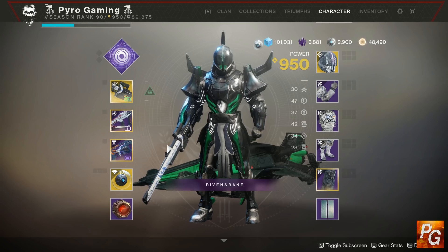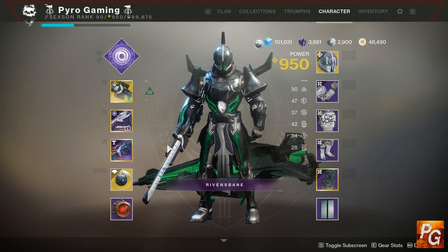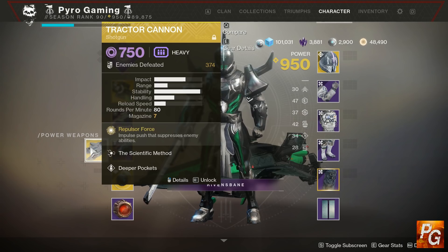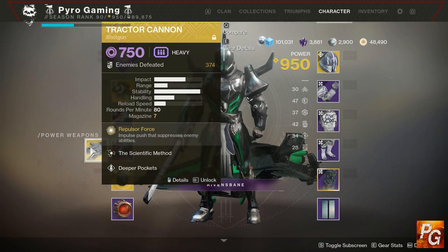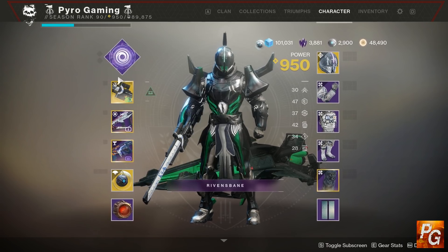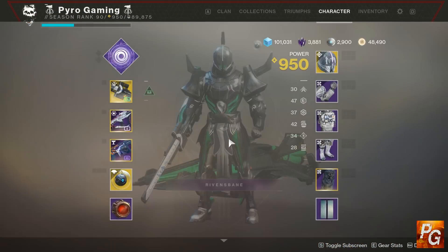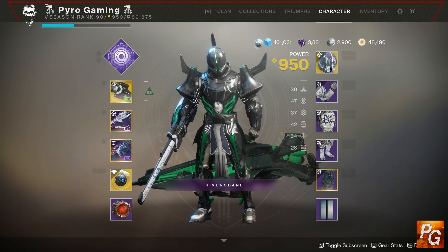Your global debuffs are both tether classes on Hunter whether top or bottom tree, shattering strike on spectral blades, hammer strike on Titans, and the tractor cannon debuff. Previously tractor cannon did 50% damage to void enemies but only 30% to solar and arc; now it's just 30% across the board, as are the rest of these. Hammer strike is also a 30% damage debuff across the board, but what makes it good is it now lasts 10 seconds instead of five.